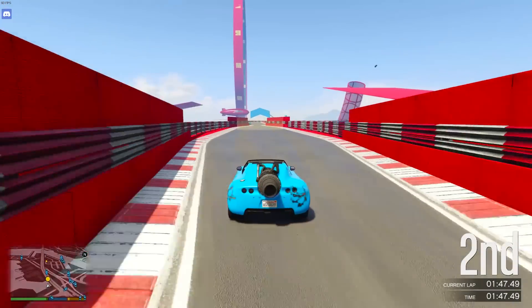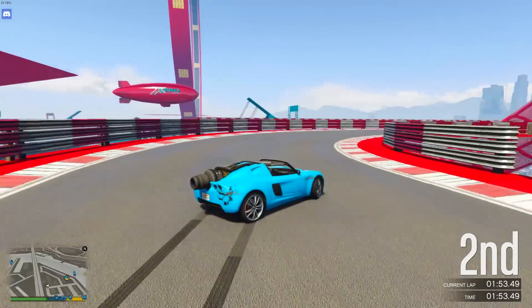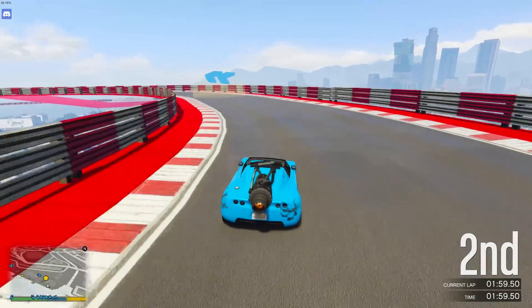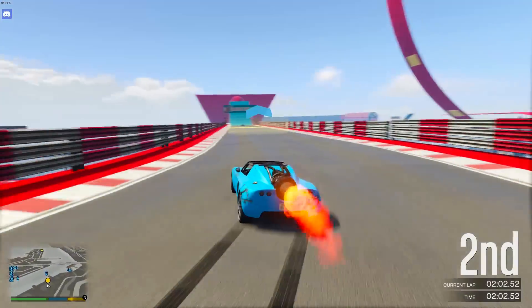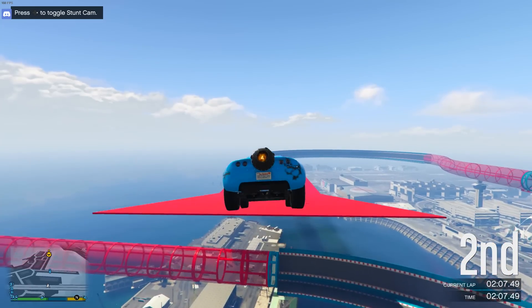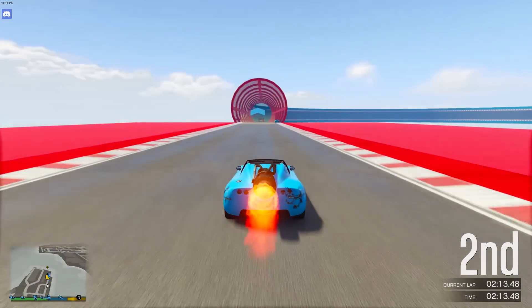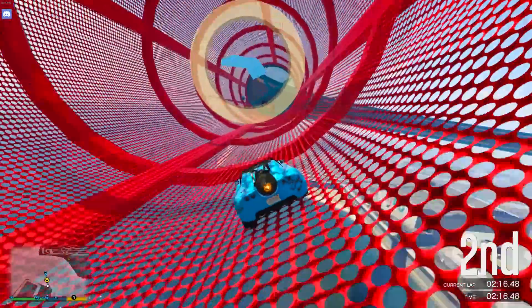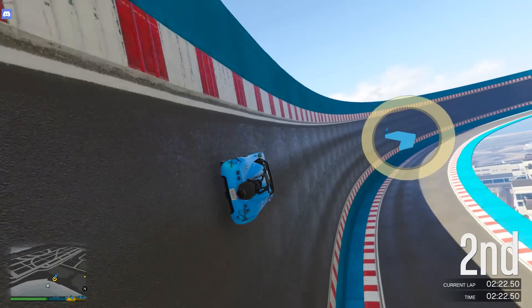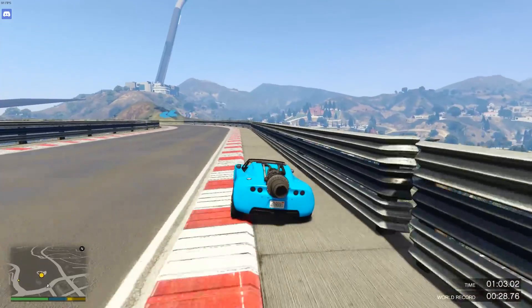Still on Rocket Voltic stunt races — something I've been experimenting with is doing a kind of Tokyo drift using the Rocket Voltic boost on sharp corners. You handbrake turn into a drift, and the idea is that your car rotates quicker around the corner, so you can activate the boost sooner. It seems a little bit quicker than just doing the corner normally and activating the boost on the way out. It also looks pretty sick, so if you want to experiment with this further, go ahead.